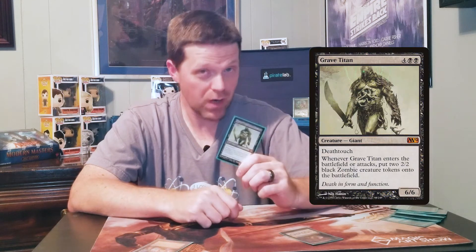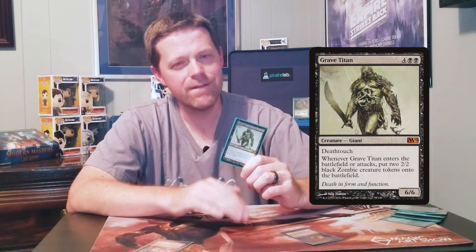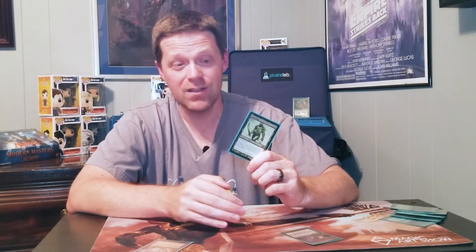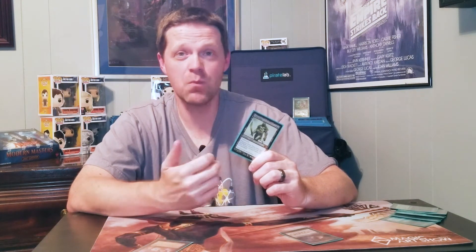Something that combos really well with Acidic Slime and Recurring Nightmare is Grave Titan. Grave Titan is probably my favorite creature to play with Recurring Nightmare, because it brings its own fodder. It brings two zombies onto the battlefield when it comes, and it's still a 6-6 with Deathtouch. It still attacks and makes more zombies. If you've ever played a Grave Titan, then played Recurring Nightmare again, sacrificed it, got back Acidic Slime, blew up a land — it just gets gross really fast. If you've got a story in which somebody resolved a Grave Titan from Recurring Nightmare and then had Acidic Slime or anything that gross involved, and you came back and won that game, I think I want to hear that story.